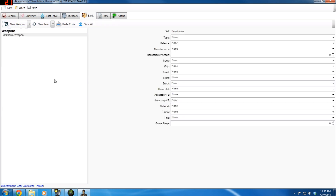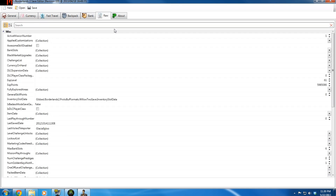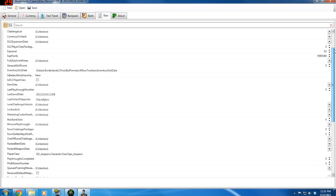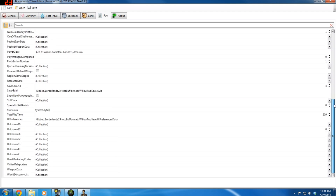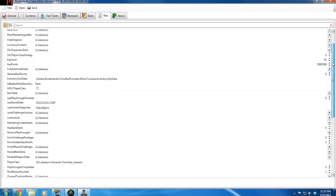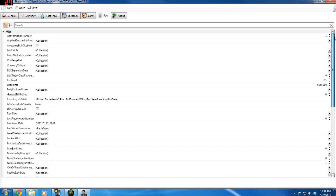Bank — even though there's nothing in here, I'll just make a new weapon. That unknown weapon would now be in my bank vault. This shows all the weapons that are in your bank vault. The Raw tab — for basics I'm going to say stay away from it. If you don't know what you're doing or you're hesitant and don't want to mess up your game, stay away. But if you want to mess around in it you're more than welcome — I'd suggest doing some research beforehand, and I will go through what a lot of these things do in later videos.